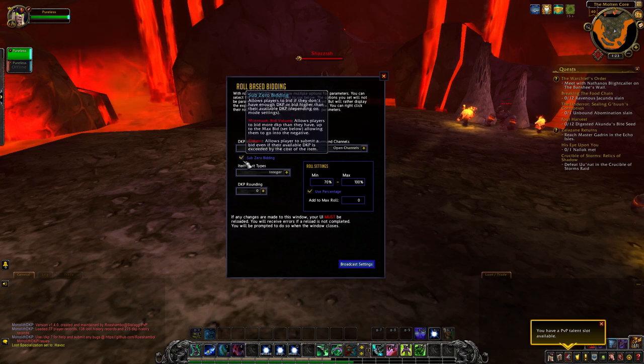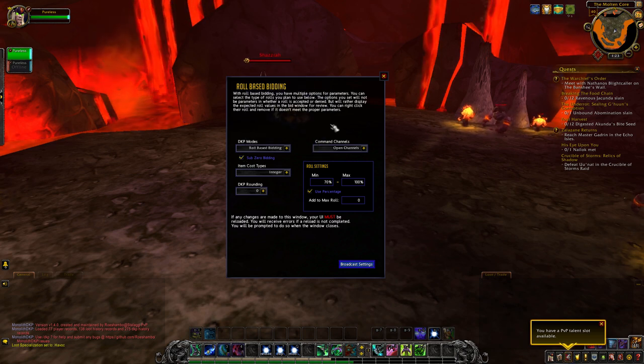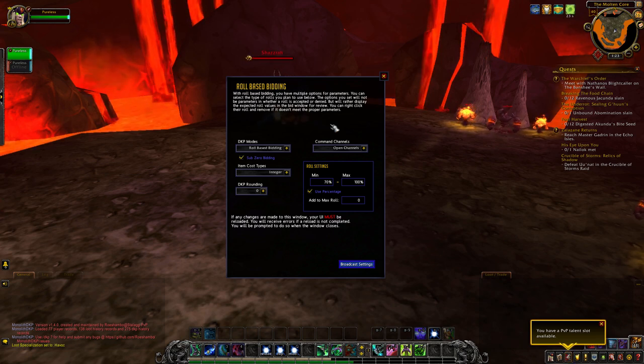Sub-zero bidding is an option in multiple settings. It simply means somebody can bid even if the bid would put them into the negative. If you uncheck that, the system will automatically reject any bid attempt that would put the player into the negative — it's going to deny their bid entirely.